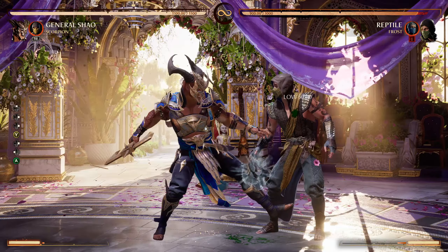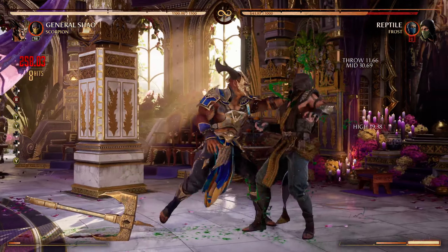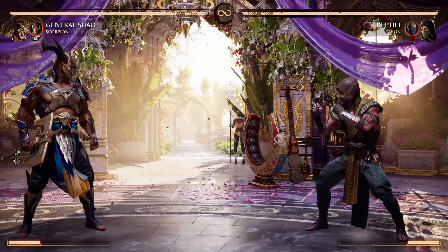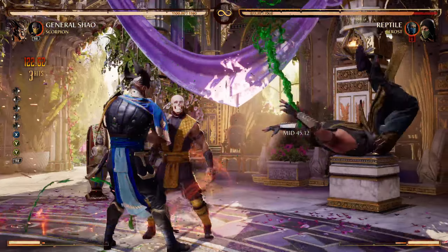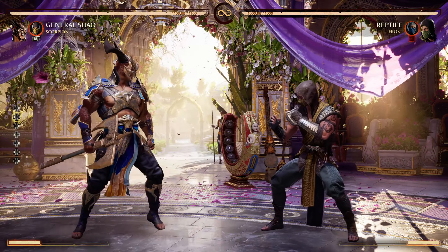A few combos you can do with this string — you can use your cameo to continue the combo. This is a high into a mid, so you really have to hit-confirm that.